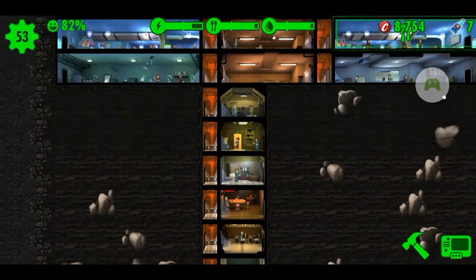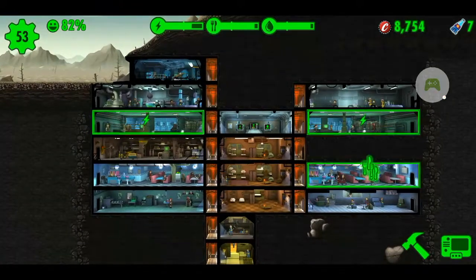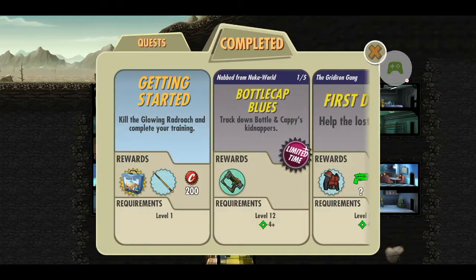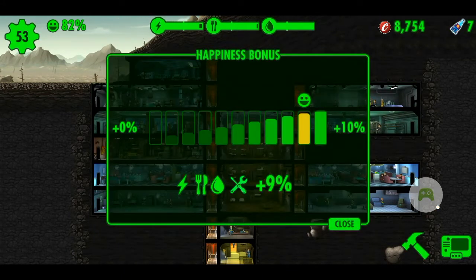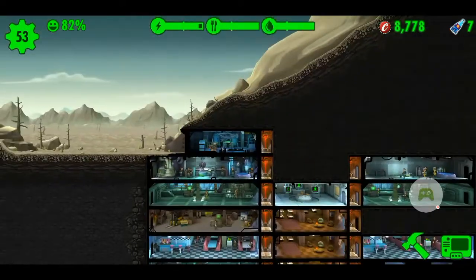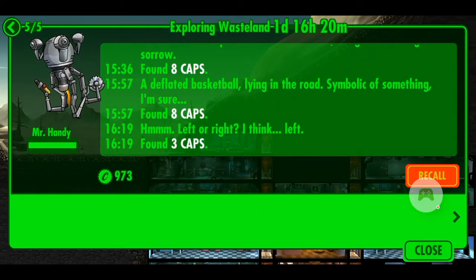So this is my early game vault layout or build. For me, this layout is aesthetically beautiful — it's my opinion. It's efficient and just good enough for my early game objectives, which are to max out the special levels of my dwellers and to earn a lot of caps through quests and exploring the wasteland. I'm just checking the happiness of the dwellers. One of my early game objectives is to earn a lot of caps and to achieve that...